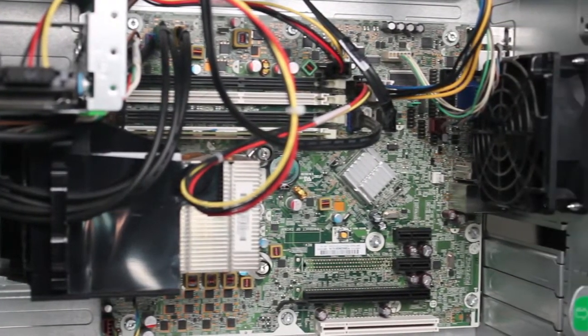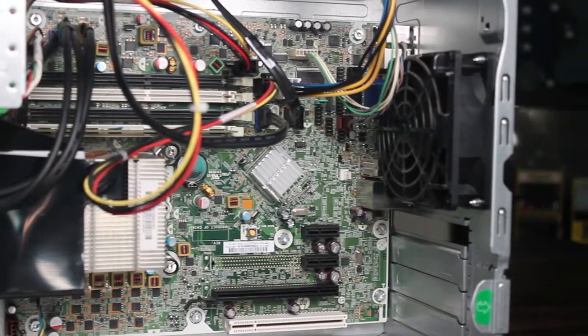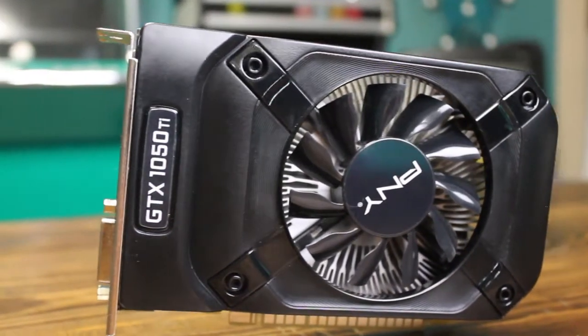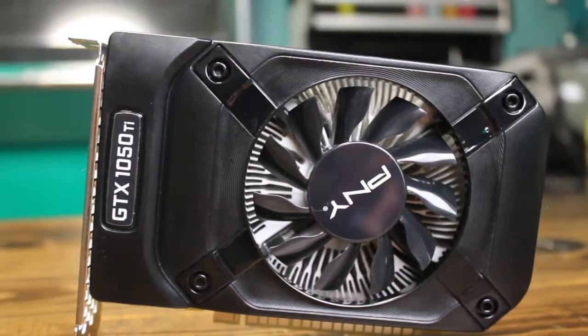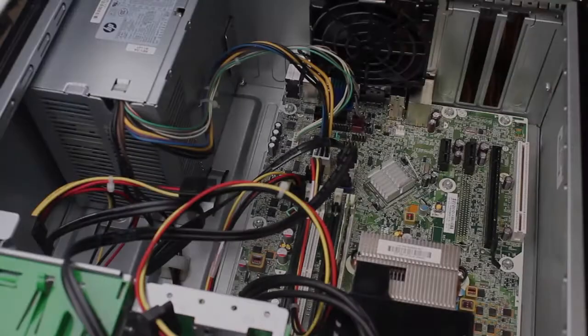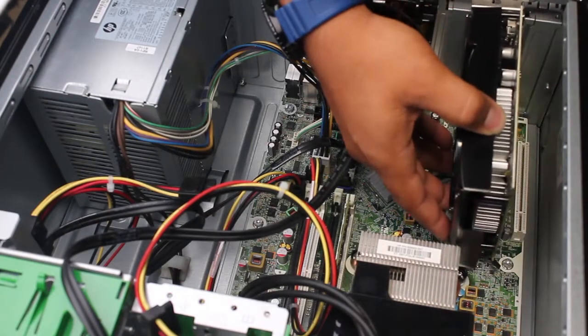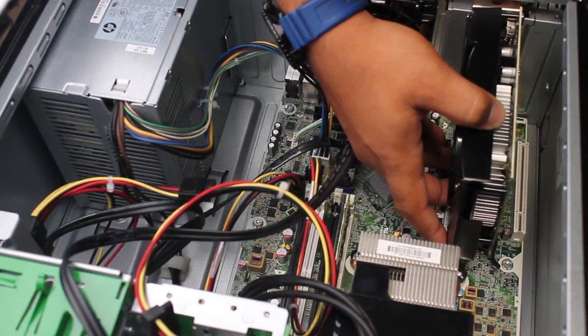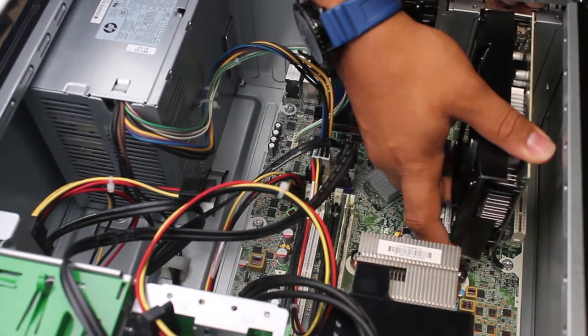How do we make use of all this goodness? By adding a GTX 1050 Ti that I picked up for 70 bucks from the Facebook Marketplace. Cards like this are powered by the PCIe itself, so extra modifications aren't required to run one — just slide the card in until it clicks.